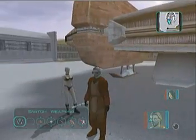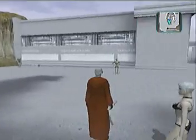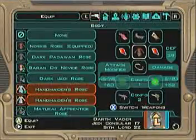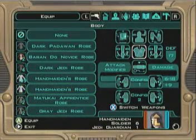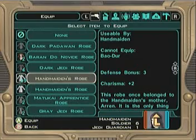This one here is much more useful for getting lots more credits and lots more components. As you see, we're here at Dantooine. We left her off with ten, and now we have ninety-nine handmaiden's robes.